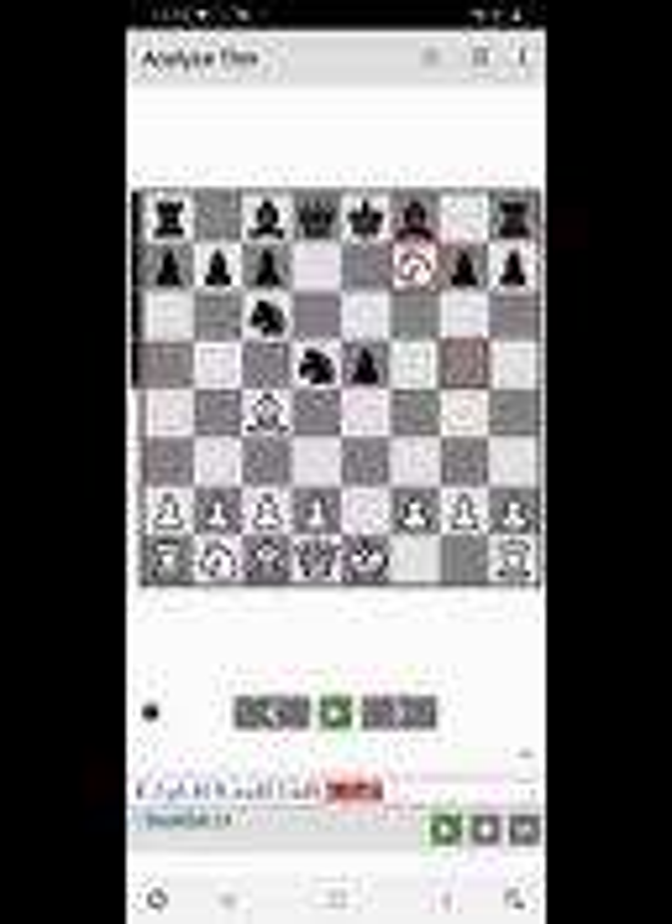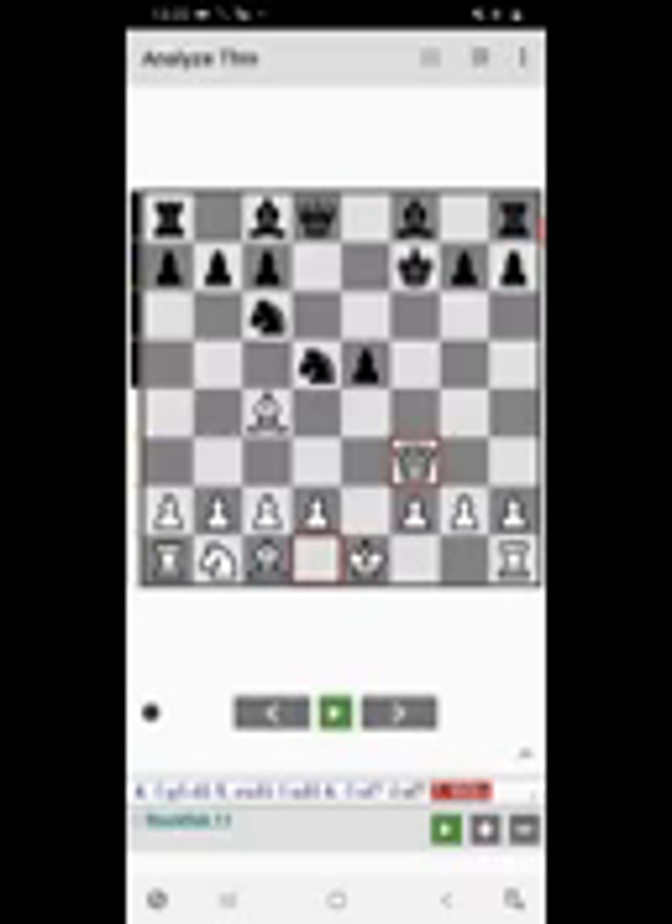Black has now also lost his right to castling. It's your turn, so you can play queen f3 check. Black can't move his knight because it's pinned by the bishop. If black tries to bring his queen between, you can easily capture his knight with your bishop.